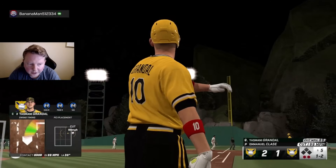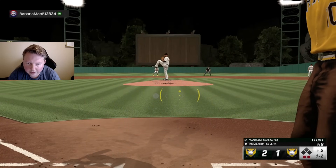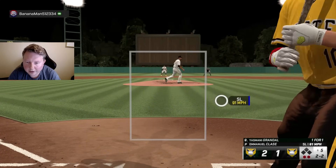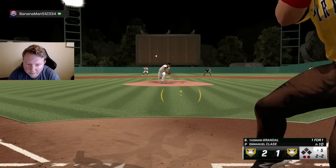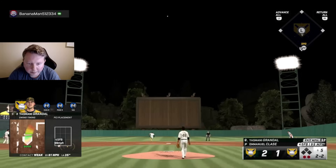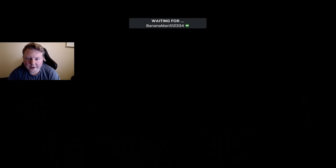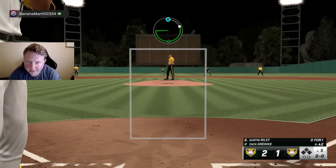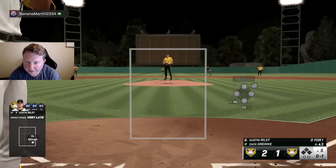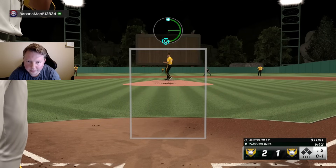I'm really just trying to see it out of the hand — where does it look like it's coming originally, and based on that do I think it's going to stay in the zone or move out of the zone? Just missed with our PCI — that was the worst PCI of all time — but we get a run, we hit a triple. What's hilarious is I've been hitting over .500 as a team this entire run to the World Series, but of course when I hit the record button we've got two runs through five innings.